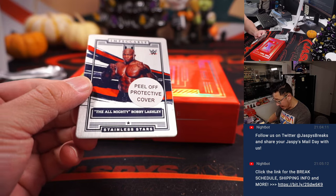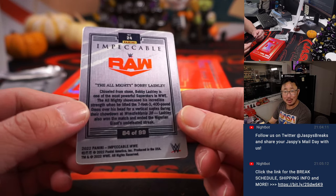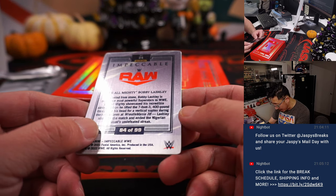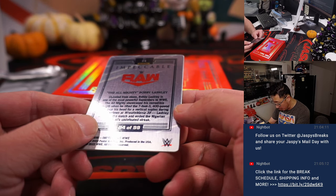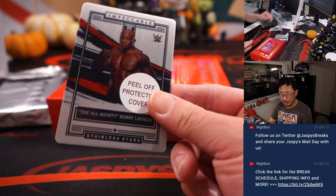It's the almighty Bobby Lashley. I don't watch a lot of wrestling, so I'm not going to know any of these guys. But 7'3", 400 pounds — oh, when he lifted the 7'3", 400-pounder. All right, so that goes to number four — that'll be for Kevin.